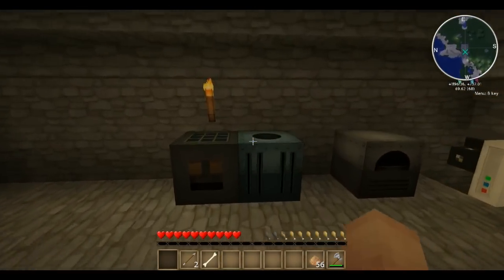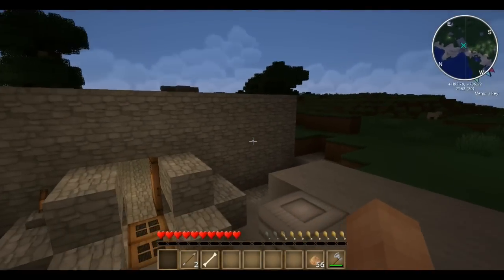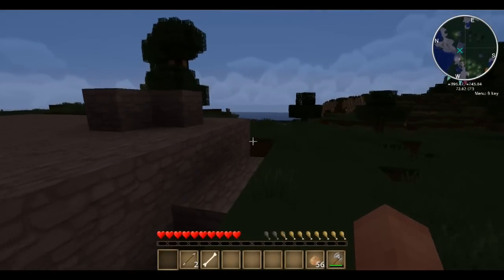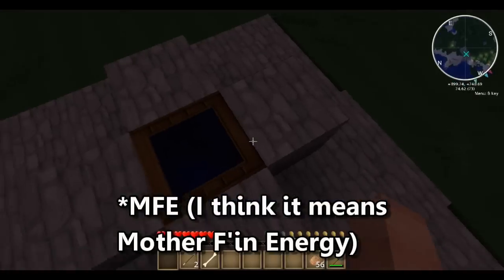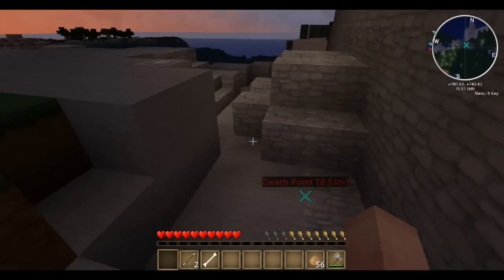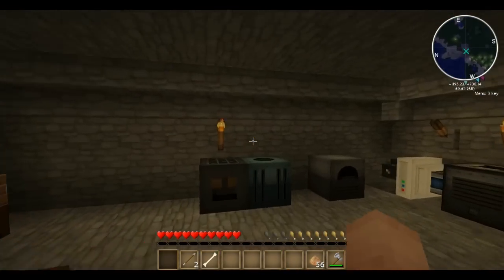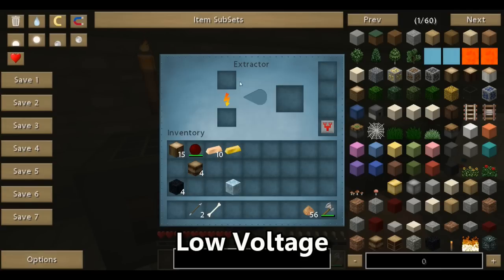I made a lot of changes. I made a solar array — a low voltage solar array. Basically I can power all my stuff and it stores in a battery, I think it's called an MFU. It feeds into a battery box that charges and then it feeds out into different devices through wires. I've got it feeding into the extractor. I upgraded this transformer upgrade because this is a low electricity charge.